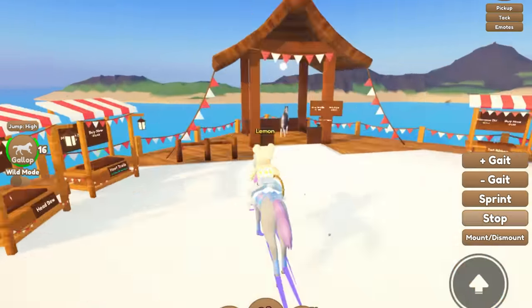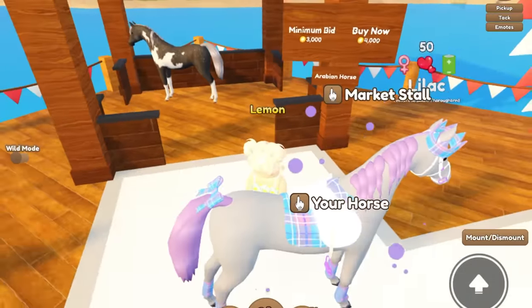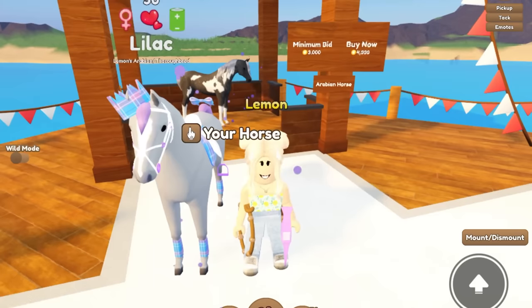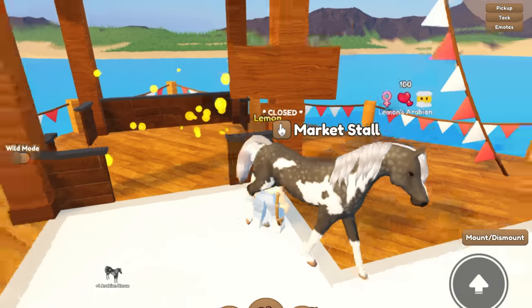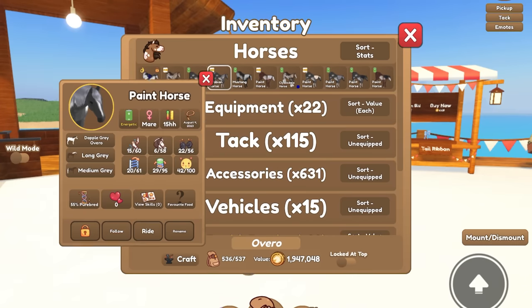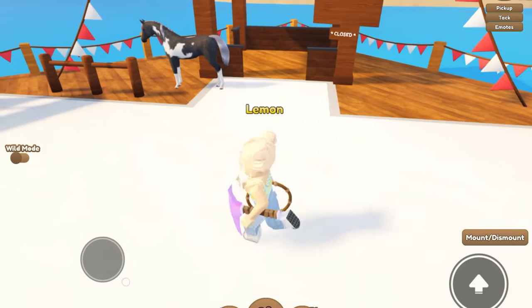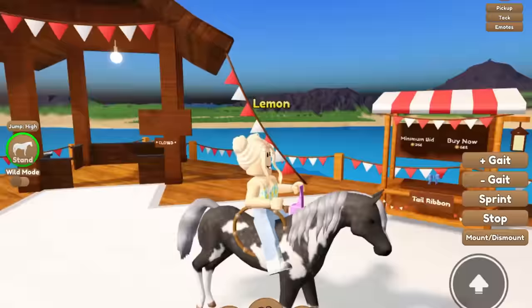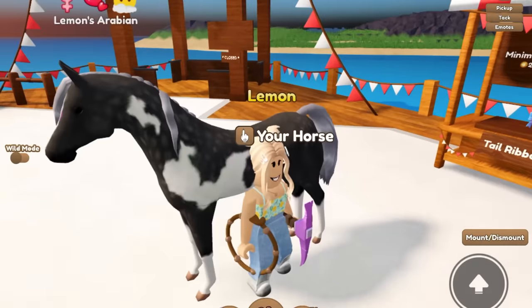They have some stuff for sale finally! Head bow — don't need that. Hoof trails — don't need that. Wait, is this what I think it is? I have been trying to get this overo coat on an Arabian for literally months, and this is for sale for only 4,000 tokens! I've wasted more money than that breeding the paint horse coat. Oh my gosh, I've been trying so hard — and here it is. This coat looks so beautiful on the Arabian. I'm so happy we got it!